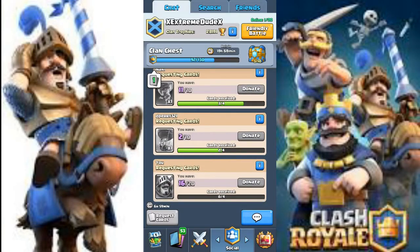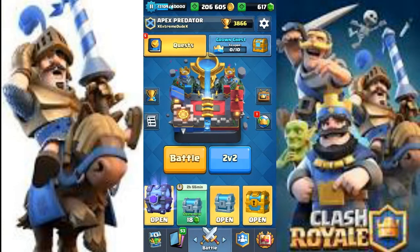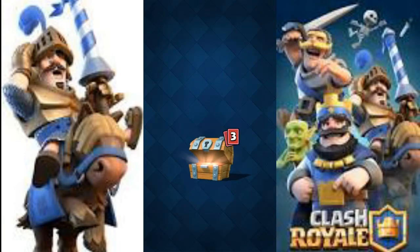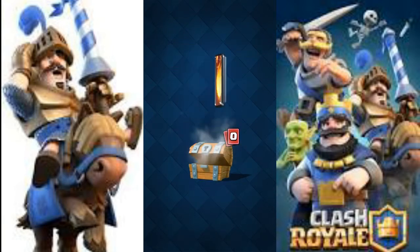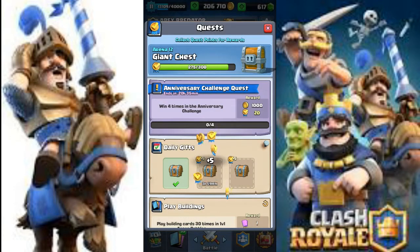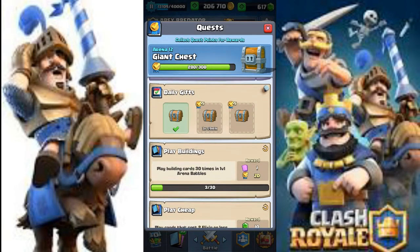Let's just request some cards, donate some cards, and go to our quests. Let's unlock this free chest — which is no longer part of the old system. Last time you used to get a free chest every few hours, but now it's just a daily thing.